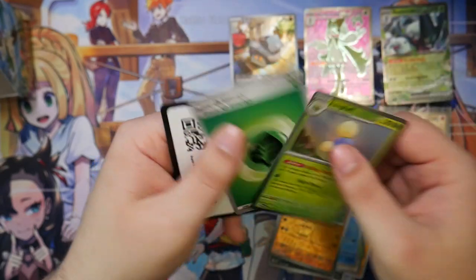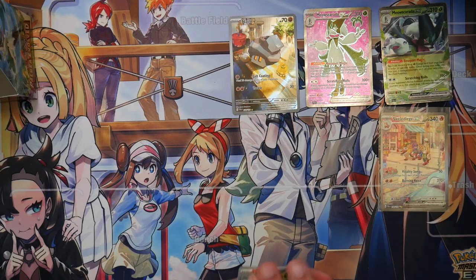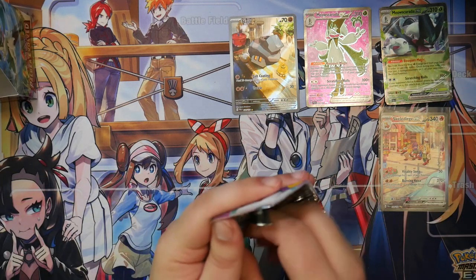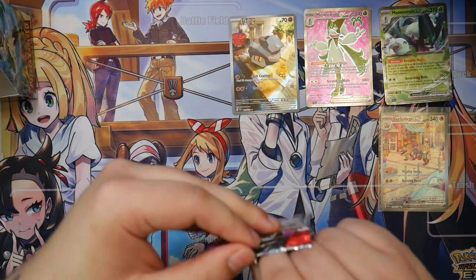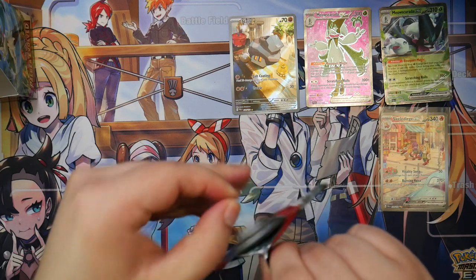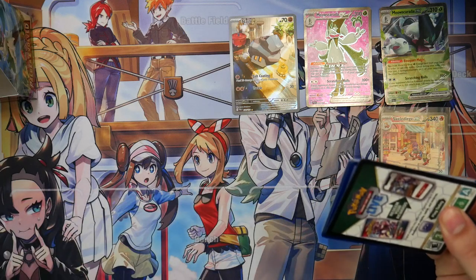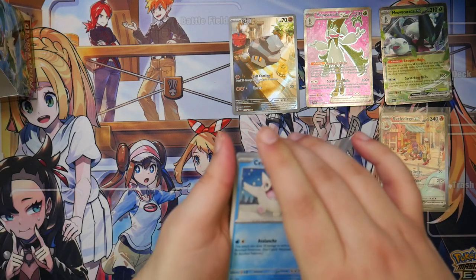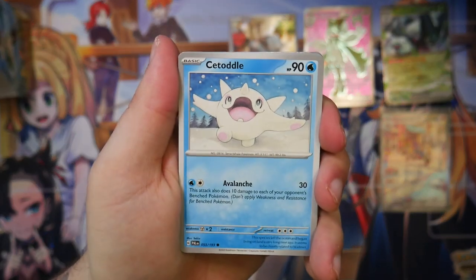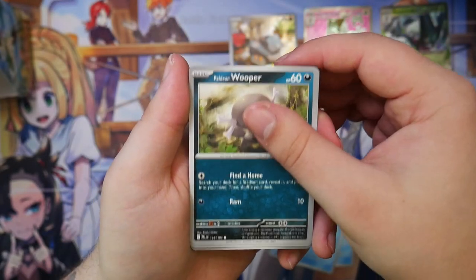Primeape and a Jumpluff. I did a video recently on the whole tech team situation — trainer holos that are being pushed, specifically Lillie cards, which is kind of odd. If you want, you can check that out.